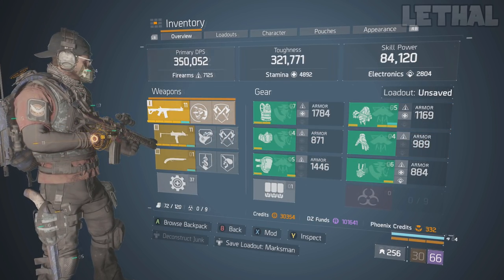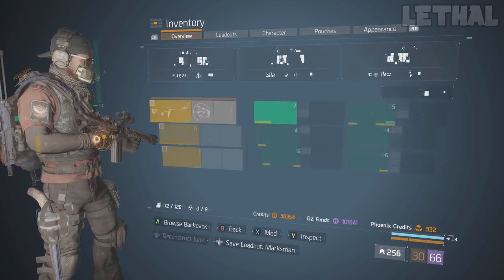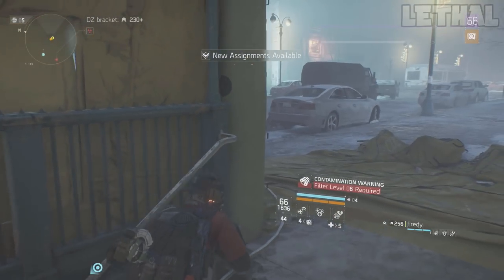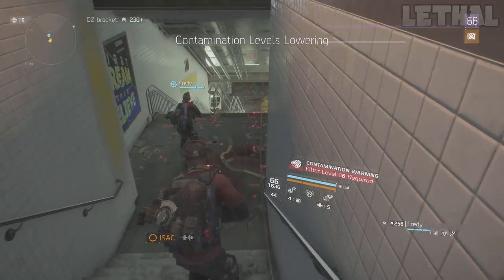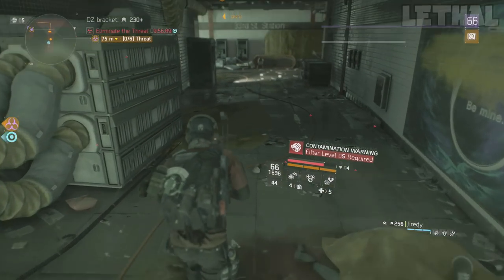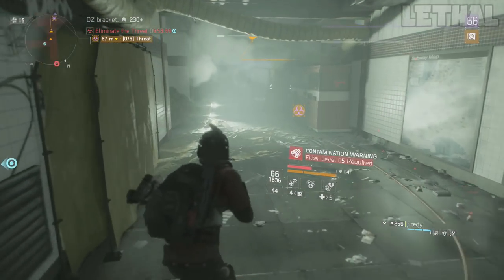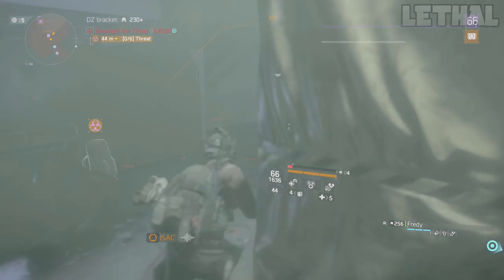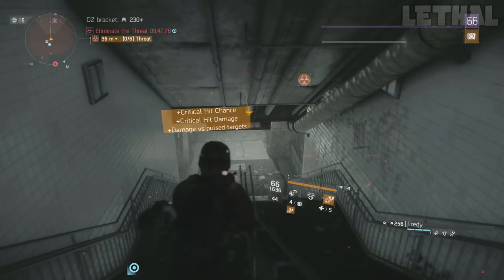Now in the past 3 days I got 3 Bullfrog drops. All of them were pretty trash — I'm not saying they were good drops or god rolls or anything like that. They were pretty trash, but it's still something I wanted to share with you guys. Maybe you guys will experience the same luck I'm having right now. Almost every time I do these missions I always get a Bullfrog drop.